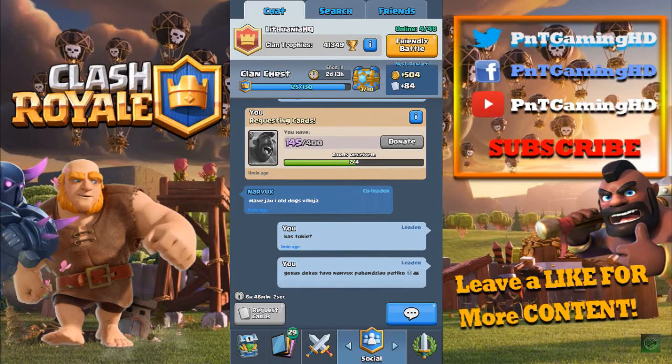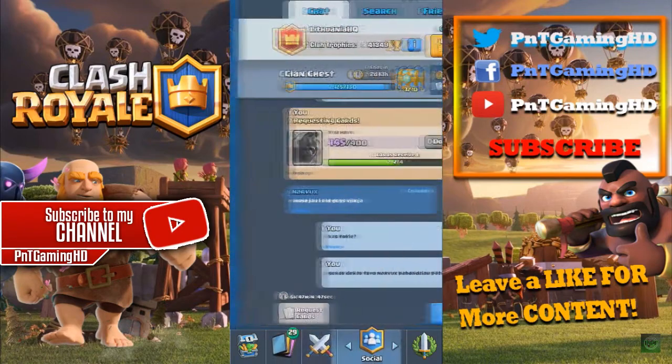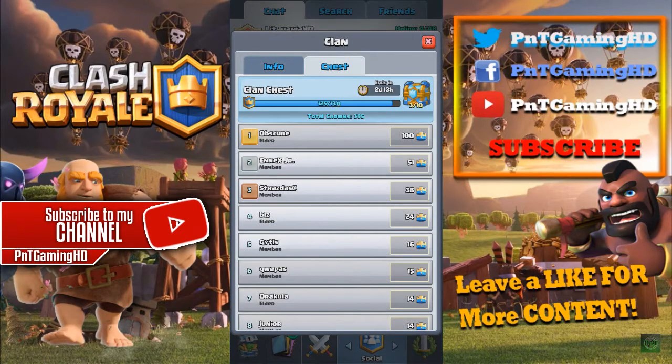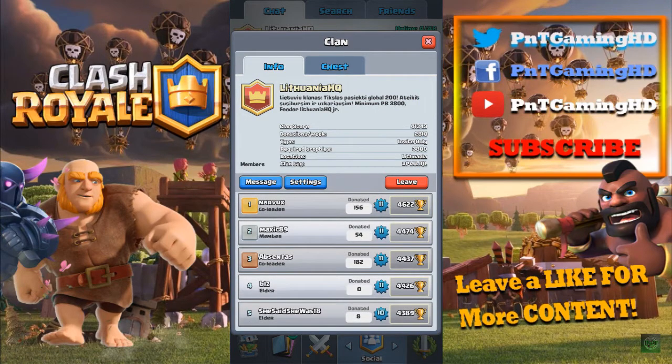What is up guys, this is PNT Gaming and we're back to another video. Today I want to share with you one of the best Lava Hound decks that I've used and seen in this game. This is the deck, and the man who created it is my clan mate — I'm not sure where he got it from, but he's currently a level 11 at 4600 trophies.